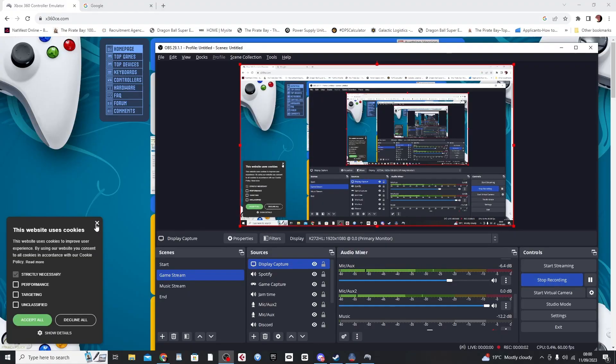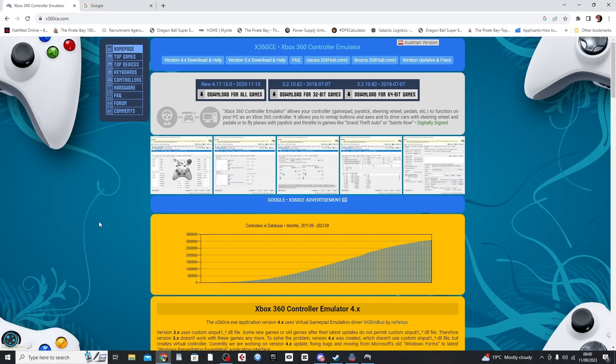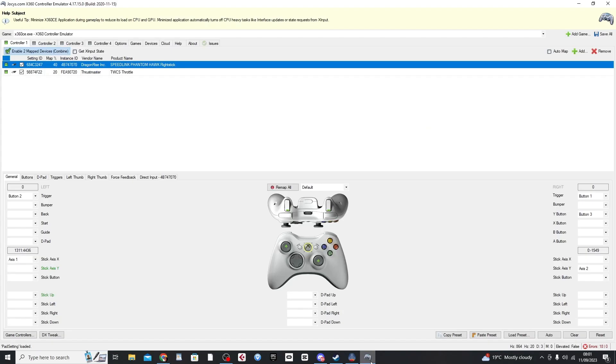I'm going to very quickly run through the process of getting x360ce installed on your PC. Go to Google and type Xbox 360 CE, go to the first link — it should be x360ce.com. It should look like this with the Xbox controllers in the background. You want to be downloading version 4 for all games. Once you've got that downloaded, go to your downloads, install that, and that should give you this application, which will allow you to map your various controllers and emulate them as an Xbox controller, allowing you to use HOTAS and thrusters in Starfield.